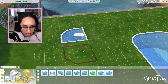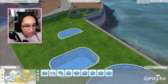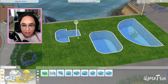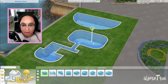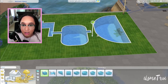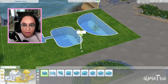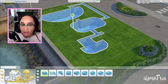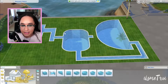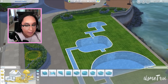I'd seen a heart pool design on TikTok and wanted to recreate it with the rounded edges. I also tried connecting multiple rounded pools together like those interconnected resort pools — it technically works but creates a very narrow passageway. Either way, curved pools are a great new addition to The Sims 4.